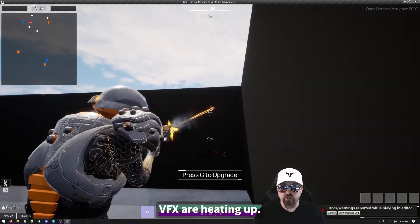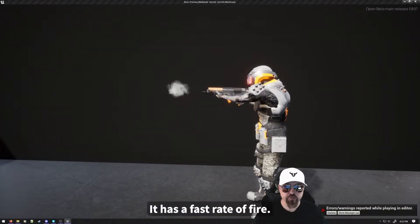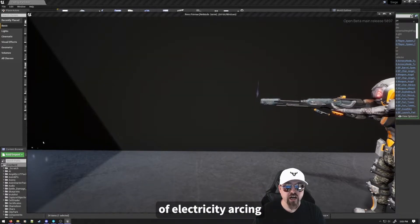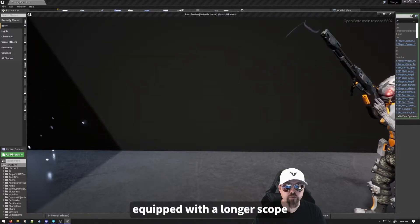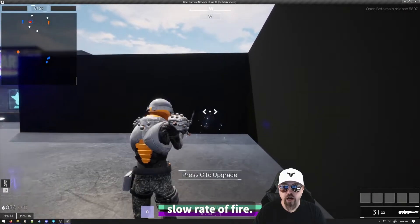The Scythe weapon attack VFX are heating up. The Scythe is a close-range submachine gun with a fast rate of fire. The Spire is coming along as well — check out these bolts of electricity arcing out from the muzzle. The Spire is a long-range sniper rifle that can be equipped with a longer scope than the assault rifle. It does lots of damage per shot, but has a slow rate of fire.